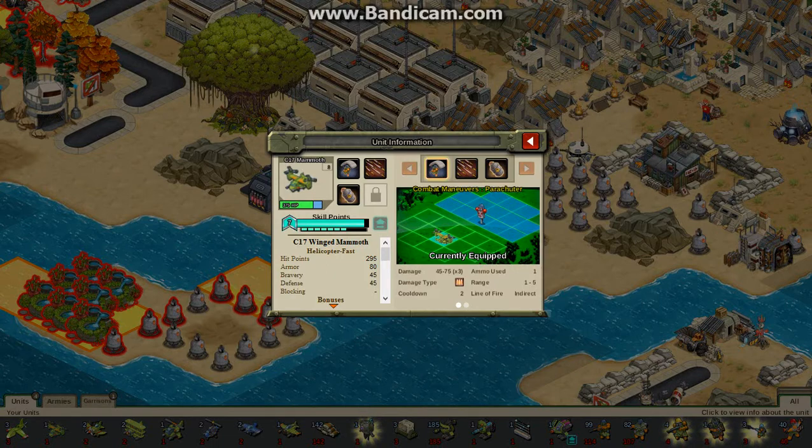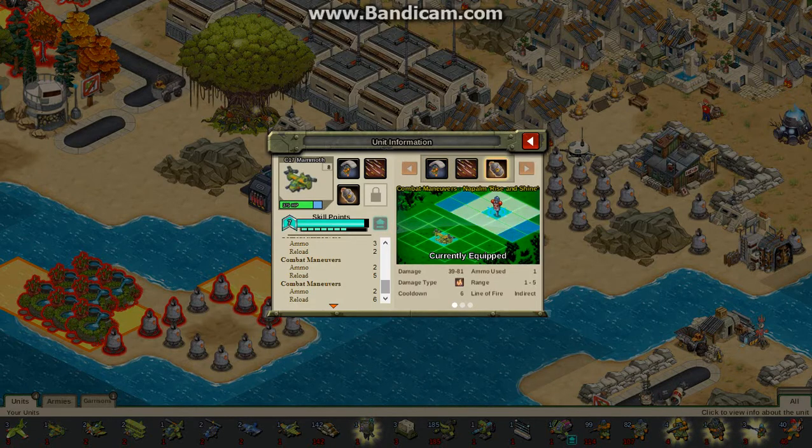This thing does have some armor and health, but unfortunately they have the same resistances. Its ammo has a relatively fast reload time — 2 turns for that, 5 turns for this one, which takes a bit longer, and Rise and Shine takes the longest of all.